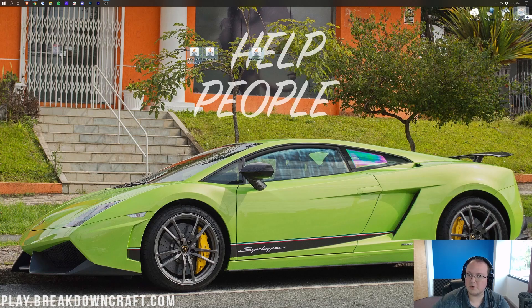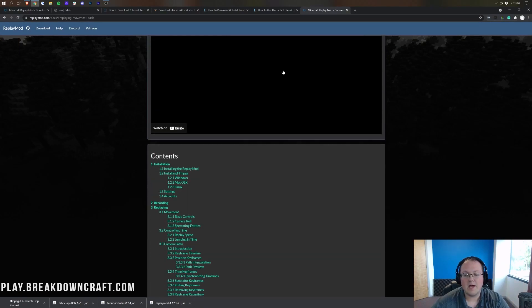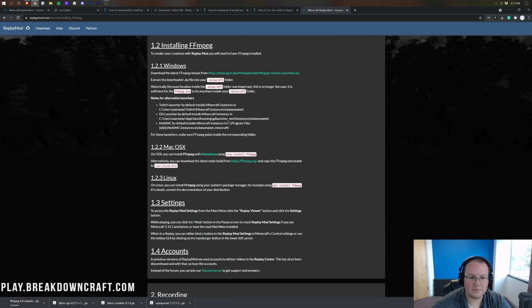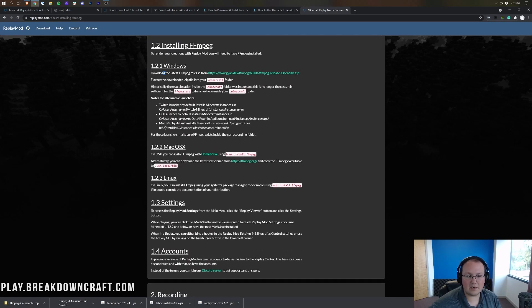Let's go ahead and install FFmpeg. To do that, go to the description down below to the Replay Mod documentation — it's linked in the description. Scroll down until you see Installing FFmpeg right here, click on that. Then you'll see 'download the latest FFmpeg release from' — go ahead and click on that link. It's immediately going to download a zip file. It may take a minute or two as it's a little bigger, but this is what allows you to actually save your videos from Replay Mod.